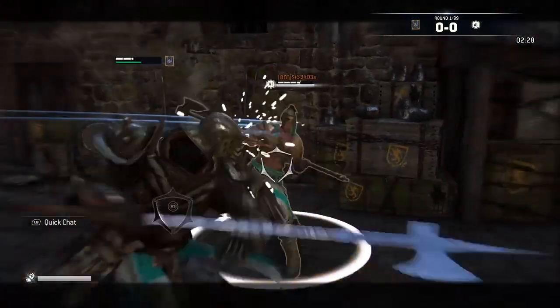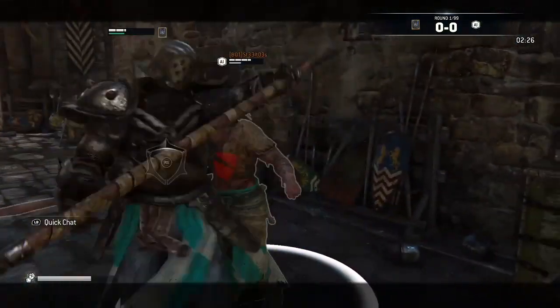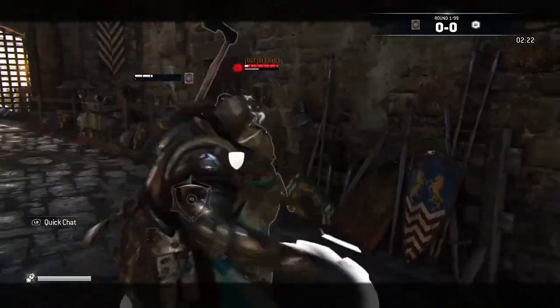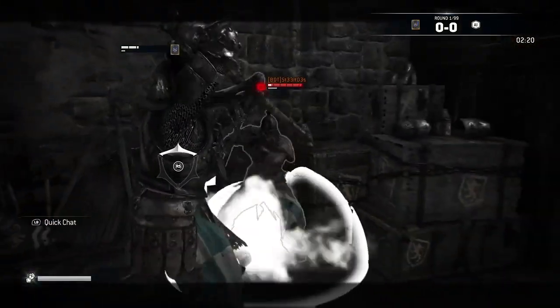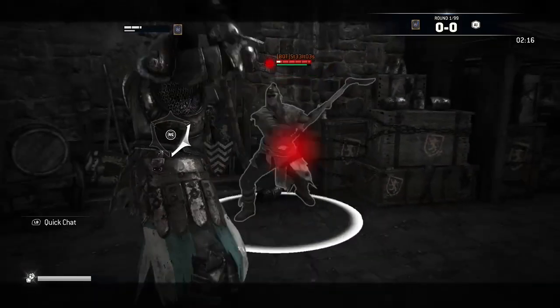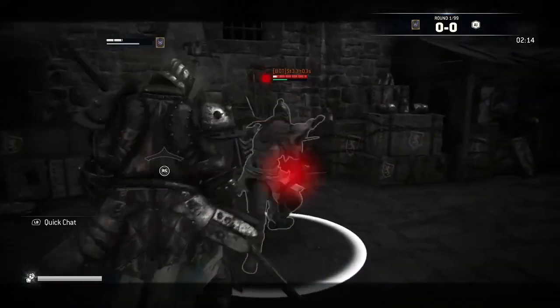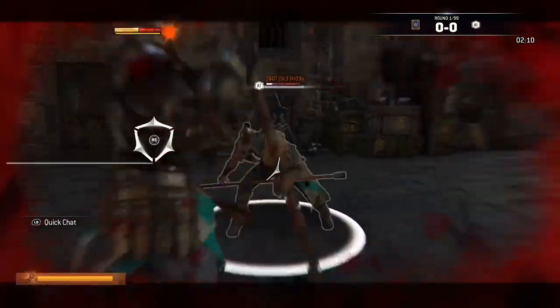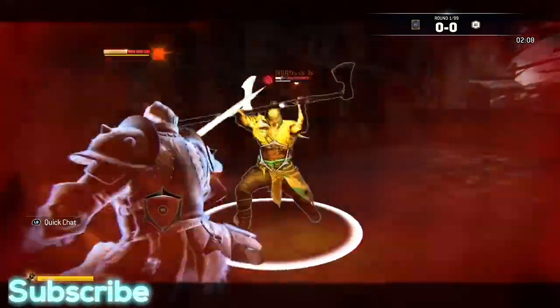His light attacks are really good for starting chains but not for poking since they're really slow. Use them when your opponent is knocked down or after a shove to make sure you get damage, since the heavy is sometimes too slow. His light attack can also start a string into one of his unblockables — if you follow up with two heavies, the final hit will be unblockable.